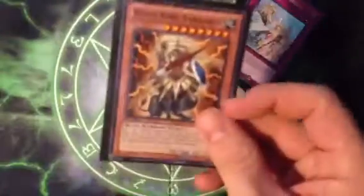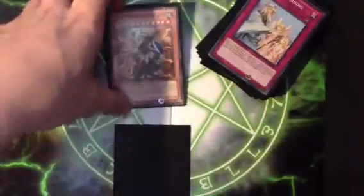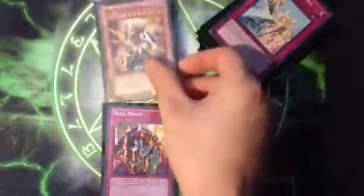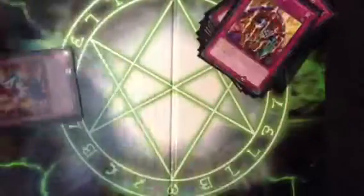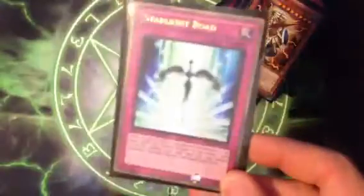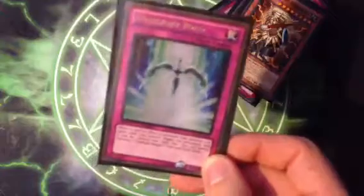Alright, and then we go to traps. You have Mirror Force, the Solemn Duo, because Solemn Warning got limited. Skill Drain — this is interesting. King Barbaros: his effect changes him to a 1900 beat stick when Normal Summoned, but if you have Skill Drain, you can Normal Summon him from your hand. His effect resolves in your hand and he's still a 3000 beat stick, but his effect gets negated once it hits the field. So you pretty much can Normal Summon a 3000 beat stick. And then the last card is Starlight Road — I found myself, when I had a bunch of Crystal Beasts on the field or in my Spell and Trap zone, I would always get hit by Heavy Storm or Dark Hole, and Starlight Road just really helps out.